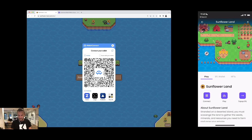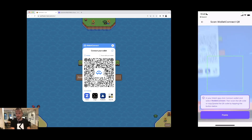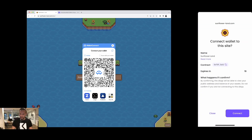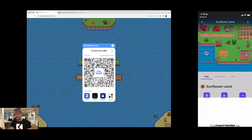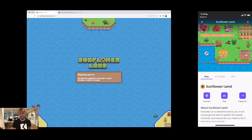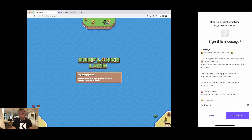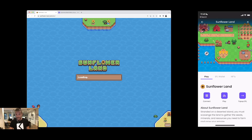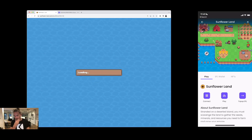I'll press the Connect button and the Kryptomat app is going to ask me whether I want to connect. I do want to connect. I've already made purchases of SFL token before so I don't have to add my credit card, but adding it is just an additional step you would have to do. Now I'm actually logging into the game.